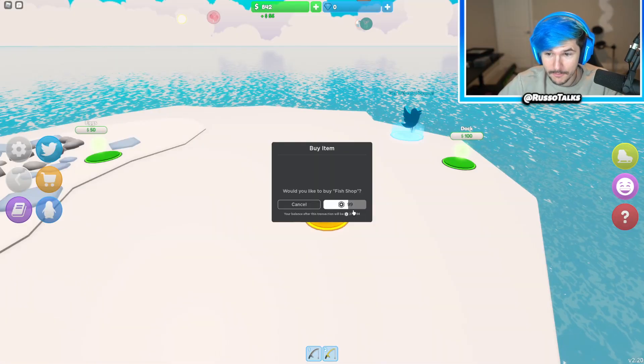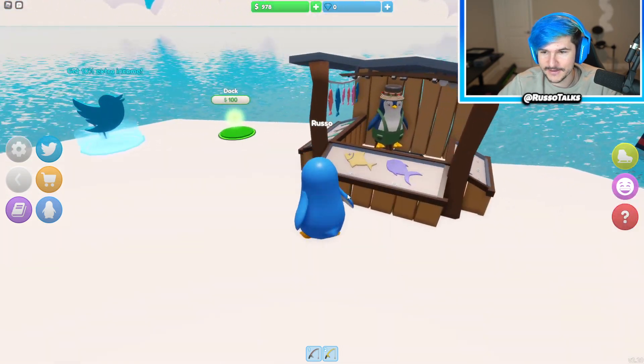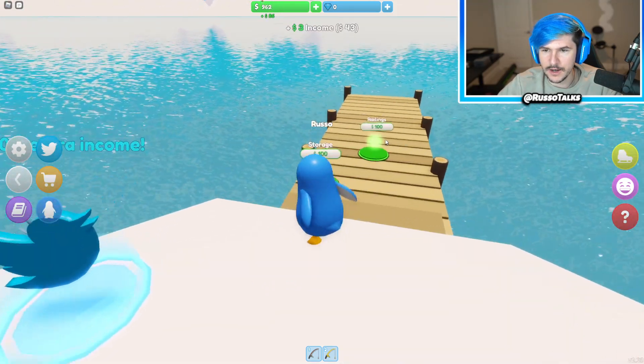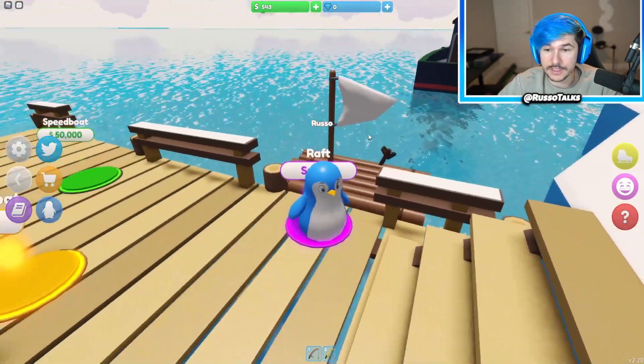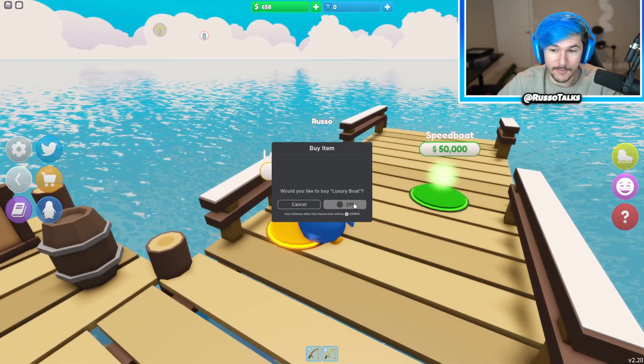There's a fish shop — I absolutely want that. Let's grab the dock, storage, railings, and a raft we can spawn. This is how we get around the map, but we can also get a luxury boat for Robux. They're too enticing with the Robux purchases — I'm going to grab that luxury boat. And then there's a speed boat I can get.